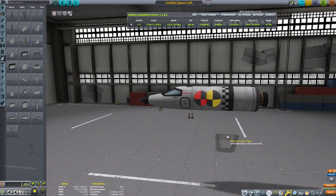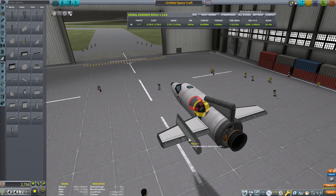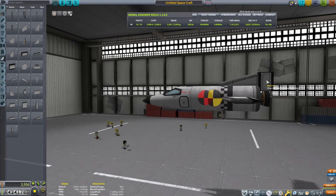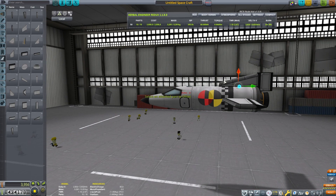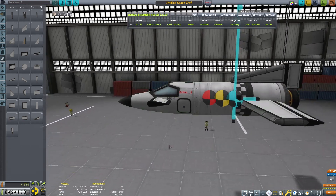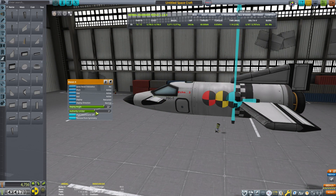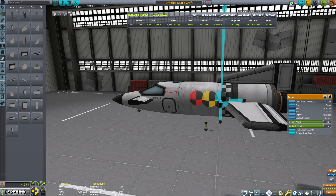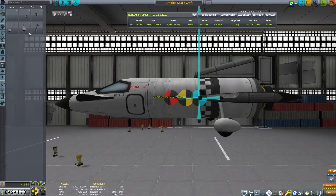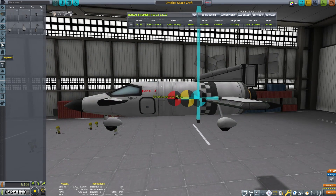This is going to be tricky — we are still at a 30-part limit with our un-upgraded buildings, so I'm going to try and keep this as simple as possible with very few parts. The Terrier engine has a really good specific impulse. I did some experimenting earlier with different engines and configurations, and the Terrier seemed to have the best all-around performance for what I needed.